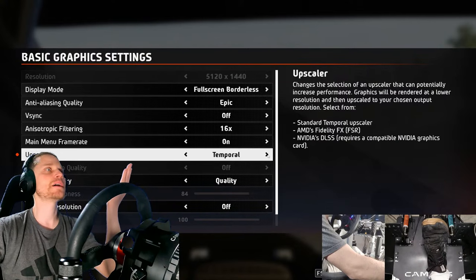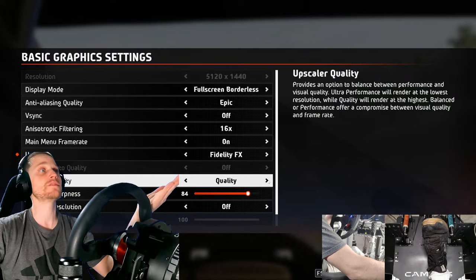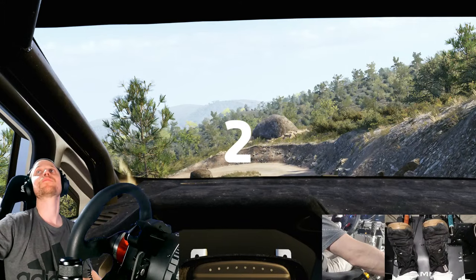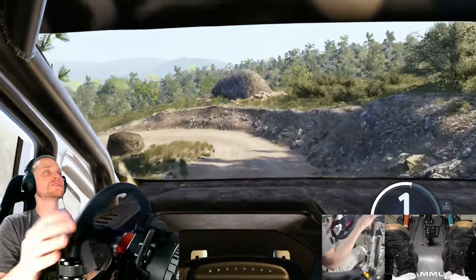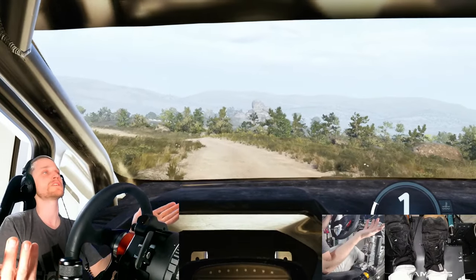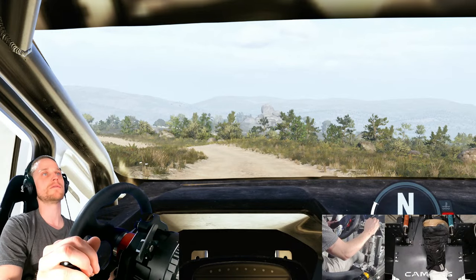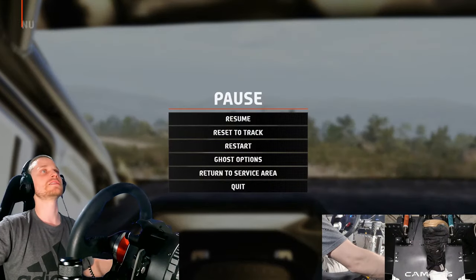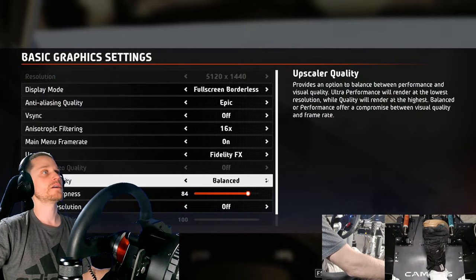Let me try the upscaler now. I don't remember it having any positive effect before — I remember it looked bad and didn't run much better. Going for ultra performance: at 95-96 fps, so all that does is make it look significantly worse with the same exact performance, at 92 fps. I don't know why anyone would want to use this. Clearly this version of FSR needs to be updated — it just looks way worse and performs exactly the same. Almost entirely useless.